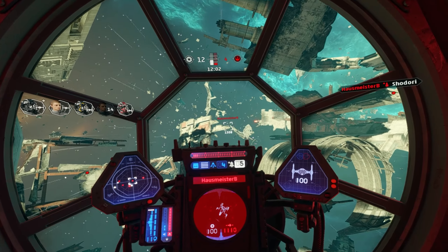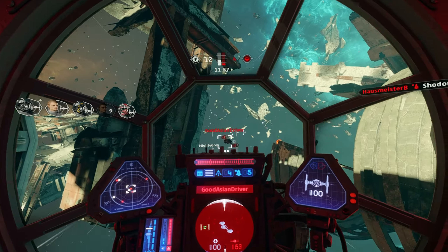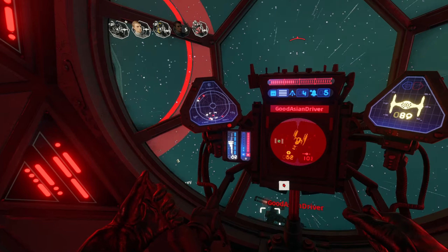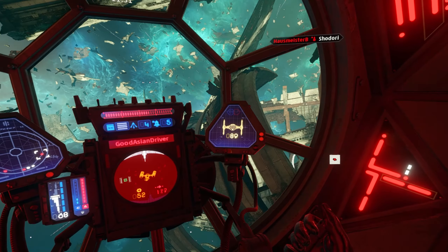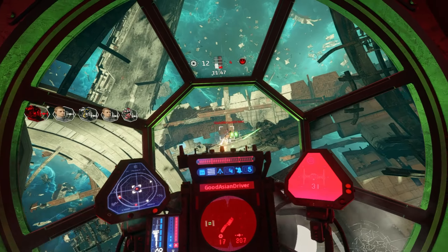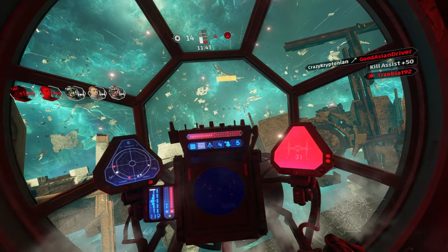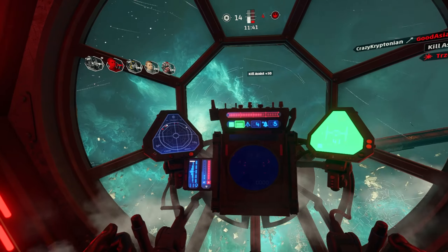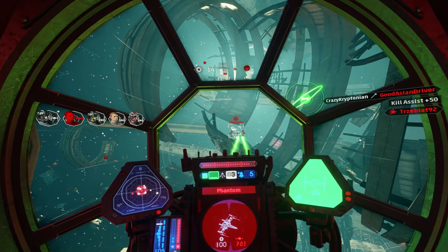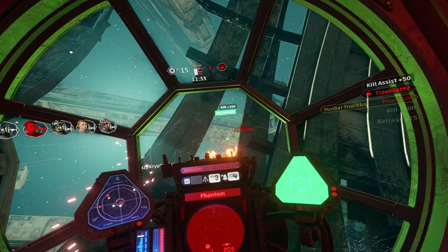I think somebody else got that mine. Knowing they had dropped it off there, I was just going to go right into it. I'm going to go after this Y-Wing — smart call dropping the mine off right there, that's going to hit me. It's nice seeing the strategies I'm using kind of work against me. We'll try and get a little repair. We'll keep fighting. That got me up into the 70s with my whole health.